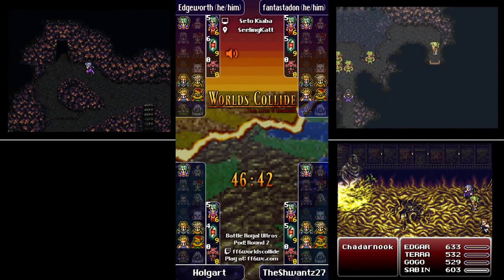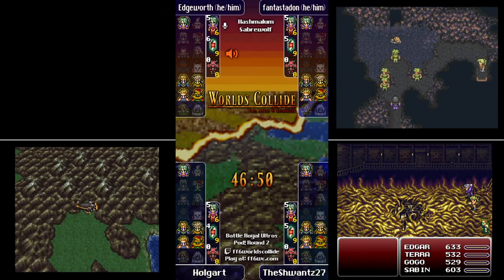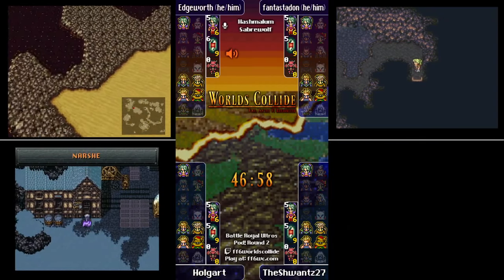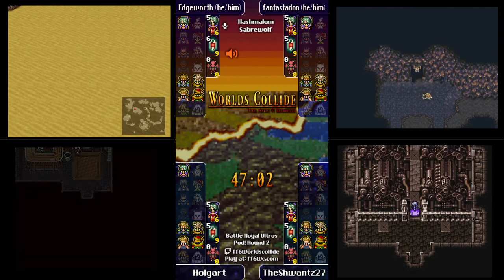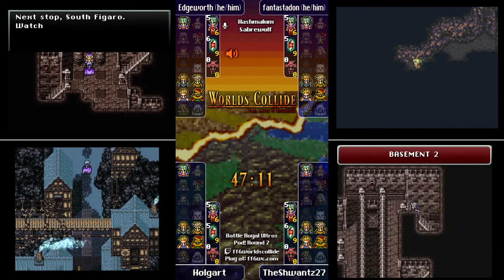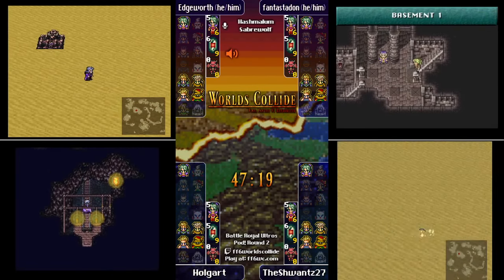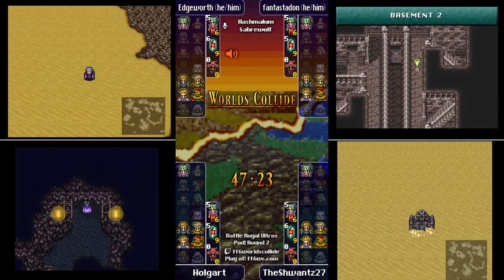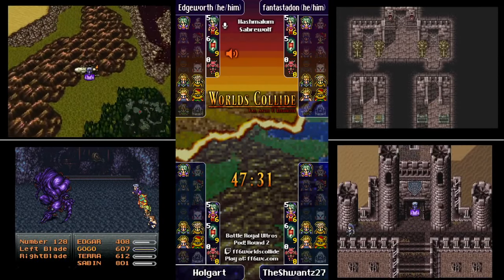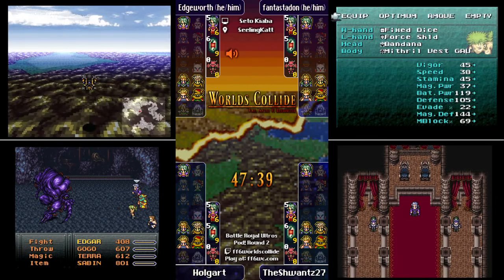Similar to Fixed Dice but consistent damage — and it's piercing, so it can hurt Tritoch, it can hurt anyone. One thing I'm noticing with these seeds is I have not seen Mute, Siren, Fenrir, or Golem. There haven't been a lot of tools for the final Kefka fight. We have seen three Fixed Dice, one of each elemental shield, and Carbuncle to negate some status effects, but no other tools for final Kefka yet. Fixed Dice on a jumper and Valiant Knife are there, but no Offering found yet.